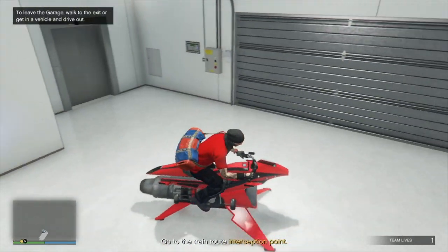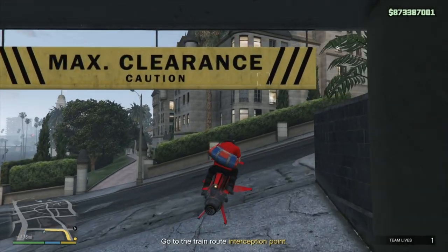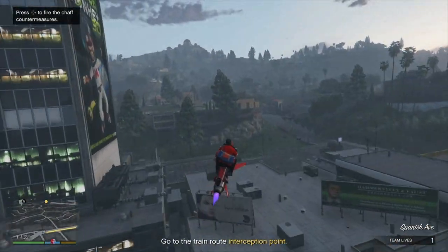Simply get your vehicle and drive out. You can now use it to complete some of the harder missions extremely quickly.